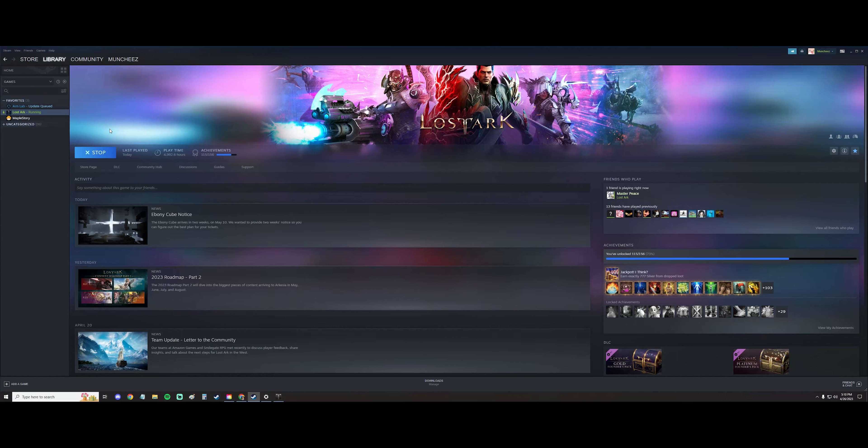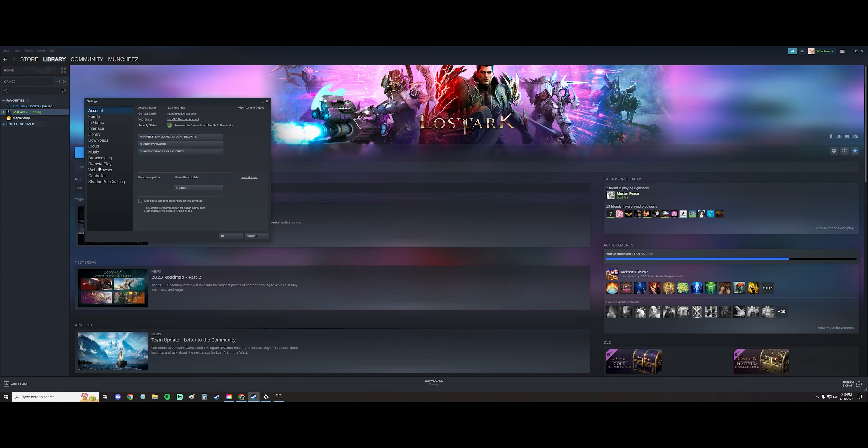Hey guys, Munches here with a quick fix video. So if you updated the game recently and you can't connect to the game, just go to your Steam settings. This is what worked for me.